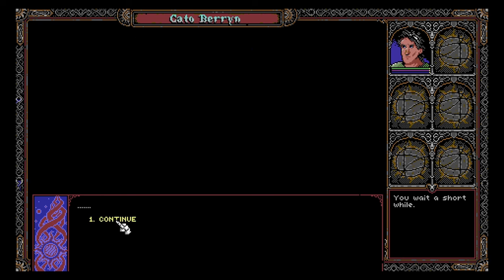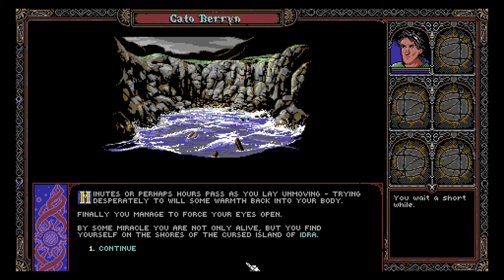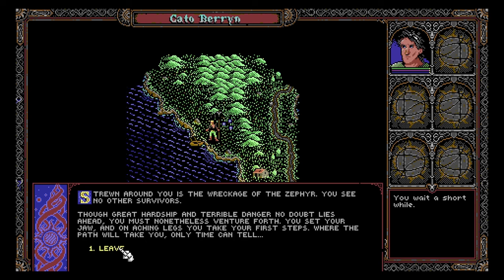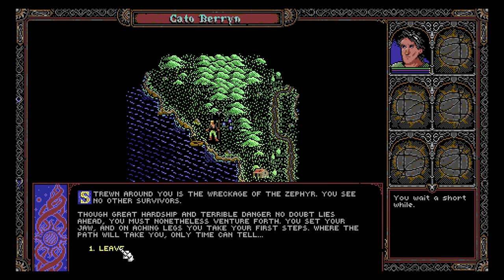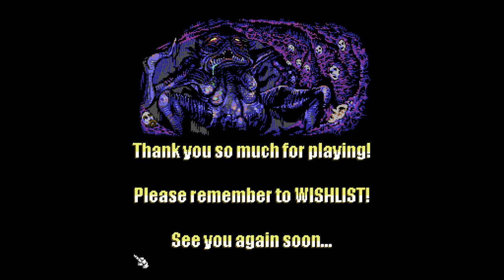So we have context for why we are on this quest. You're awoken by the cacophonous cries of gulls circling you — your body is a mass of pain and exhaustion, covered in a thousand cuts. By some miracle, you are not only alive, but you find yourself on the shores of the cursed island of Idra. Strewn around you is the wreckage of the Zephyr — you see no other survivors. Though great hardship and terrible danger no doubt lies ahead, you venture forth on aching legs. Come on! That's a bad place to leave it.